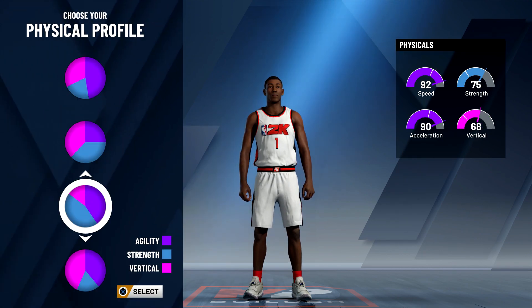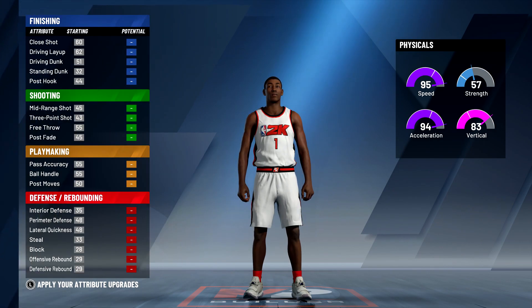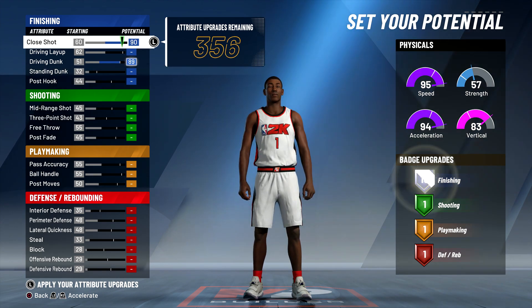You can see the first thing we picked is the pie chart with playmaking and finishing as the max bars. Of course we're going to be picking a build with max speed, acceleration, and vertical — because Derrick Rose going up and down the court was something amazing to watch. The badges we put on him are going to make him play exactly like Derrick Rose.